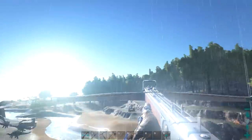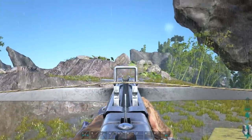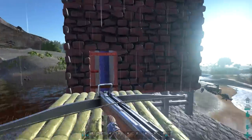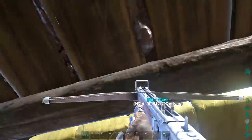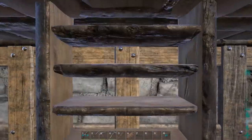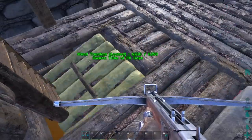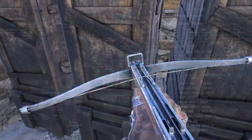Boom - welcome boys and girls to the crossbow! As you can see, that's the animation of putting it away, and this is the animation of taking it out. We can aim down the sights on this bad boy. We do not have arrows though - we should probably fix that. This thing uses the same ammunition as the bow and arrow, which is just arrows. Technically crossbows should not use the same ammo as a bow, but it makes sense gameplay-wise so I'm not really complaining.